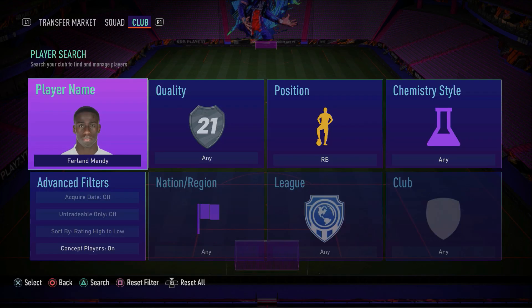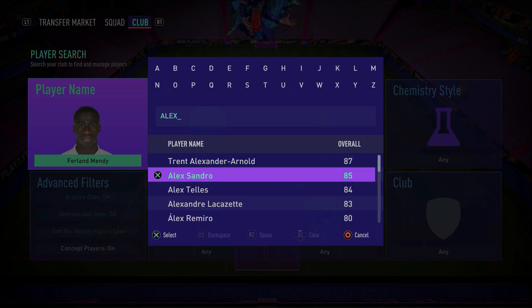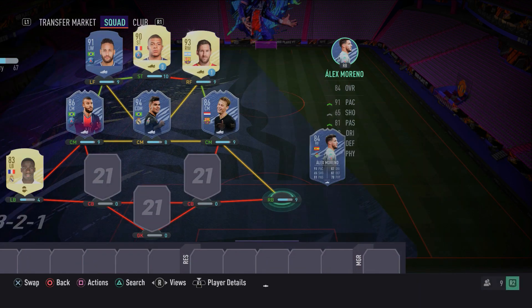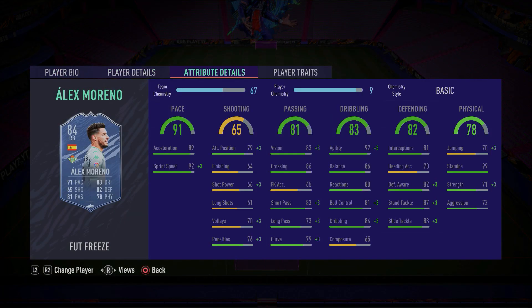Moving on into the right-back spot, we do have FUT Birthday Alex Moreno. He's a really nice card — he's just got so much pace to him. In terms of defending he's very good. His agility is very nice as well. Look at that: 92 agility, 86 balance — fantastic. Defending-wise he's all up to scratch, really, really good at defending. Make sure to pick up Alex Moreno.